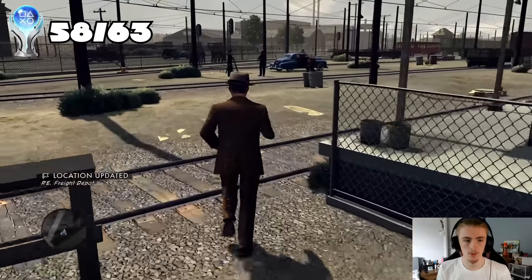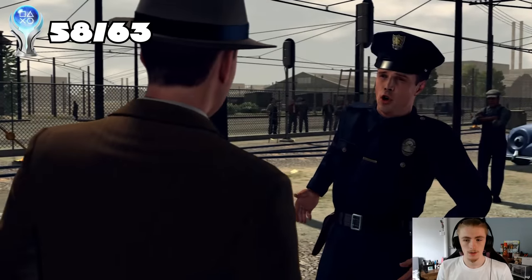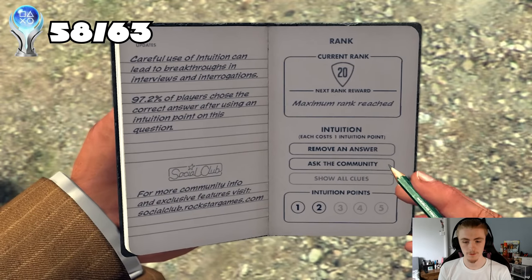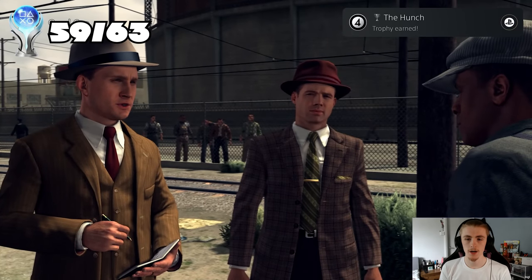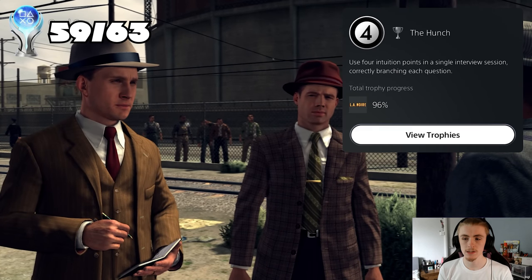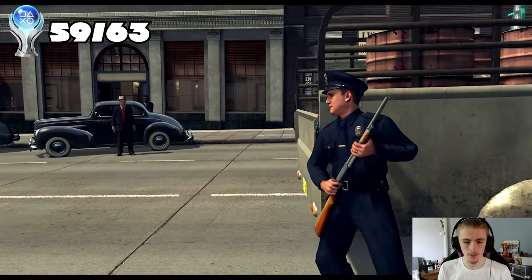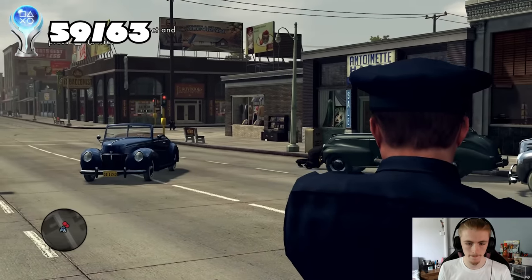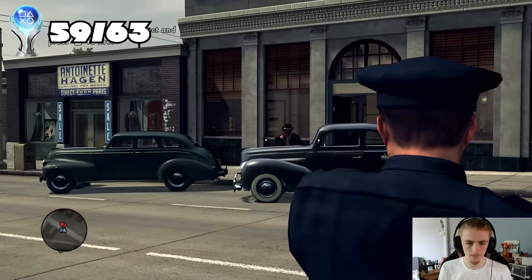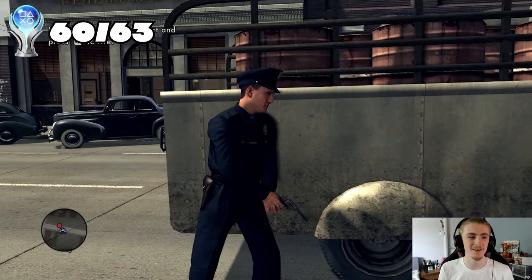Next is 'The Hunch' - use four intuition points in a single interview session and correctly branching each question. And then 'Rosco and Friends' - kill at least one bad guy with every gun. For that one I had to use the shotgun, then drop it and pull out the pistol to get kills with both. Lovely.